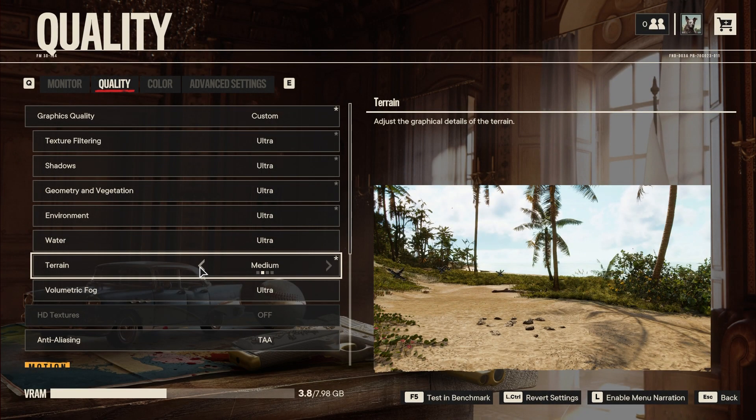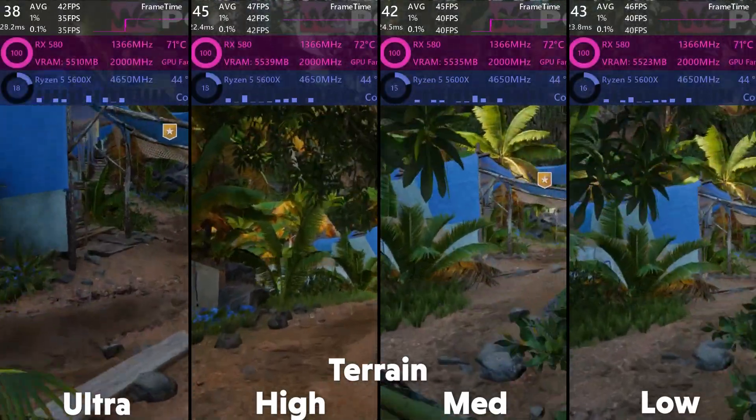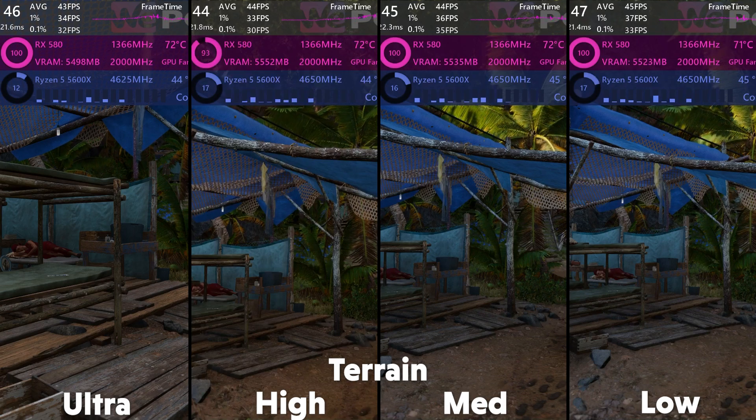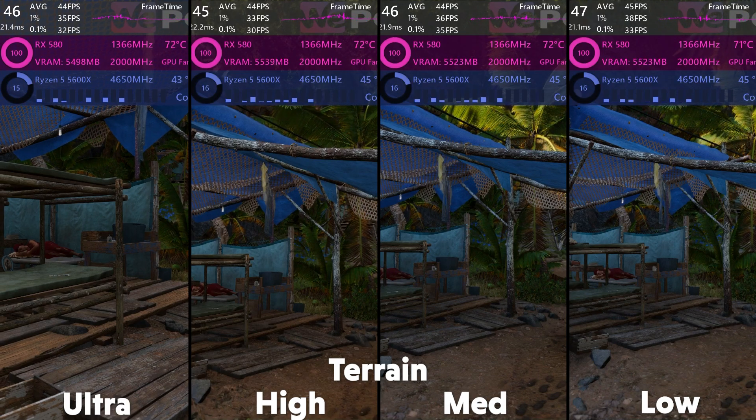Terrain is up next, and affects the graphical details of the terrain. Lowering the setting makes it less detailed. There is some fps to be gained, so we recommend lowering it to medium.